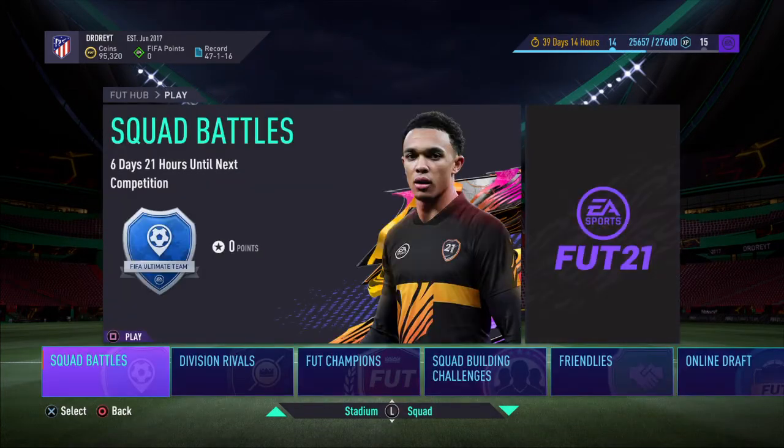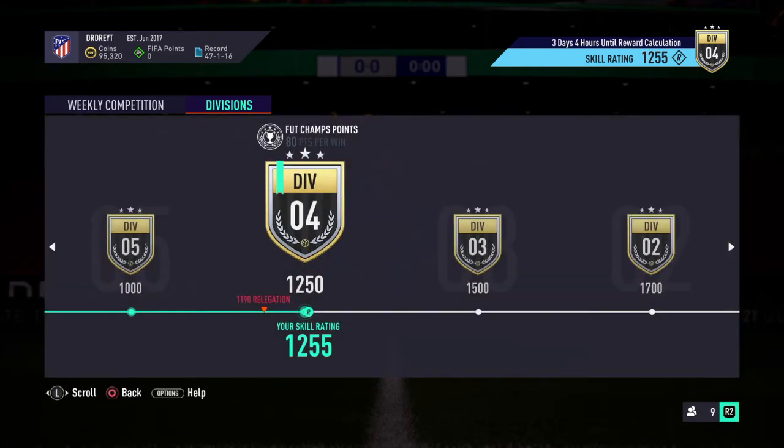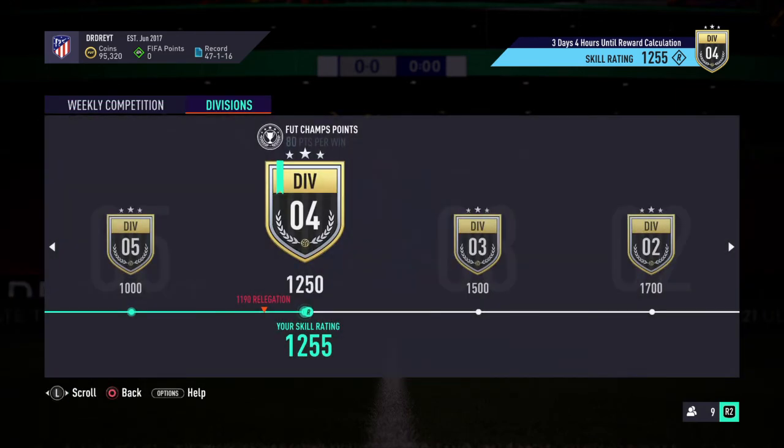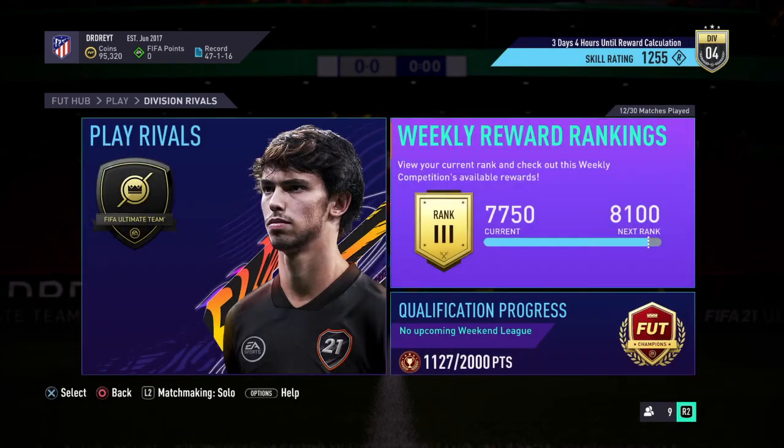Division rivals records — I wish there was a way for us to know how many of the 30 games we've played. We're in division four — 80 points per win, 1255. I think we were at 1130 last time. I want to know how many games I've played. Oh yeah, there it is — 12 of 30 matches, so I do have 18 more games to play, which is good.